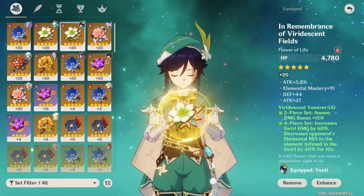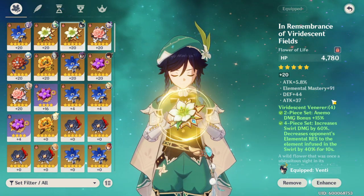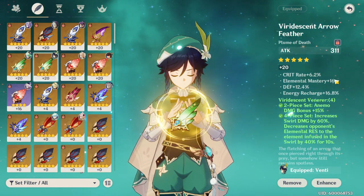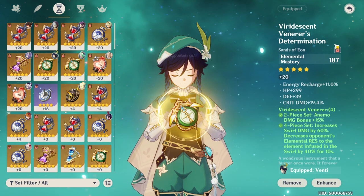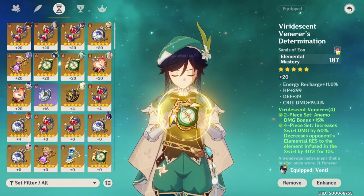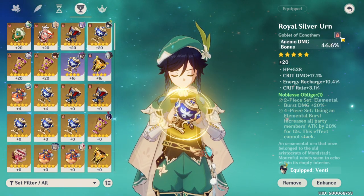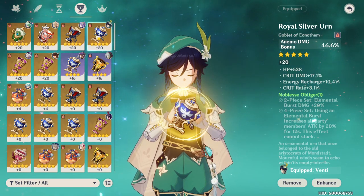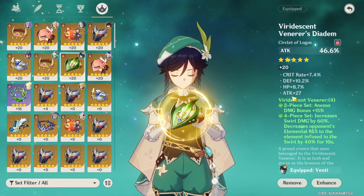Moving on to his artifacts, I have a full Viridescent set. The first piece has attack percent, elemental mastery, attack, and rolled into some defense. Another has crit rate, elemental mastery, rolled into some defense, and energy recharge. The main stat on one is elemental mastery, with energy recharge, HP defense, and crit damage. The anemo bonus damage piece has crit damage, energy recharge, and crit rate. The head piece is attack percent with crit rate and some attack.